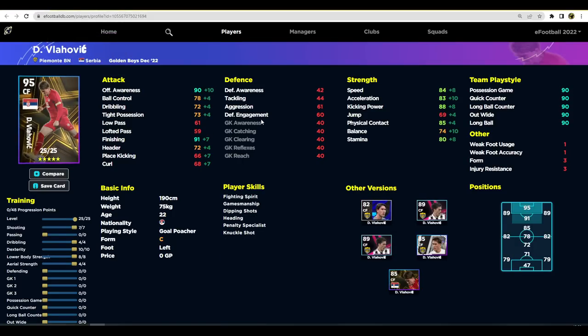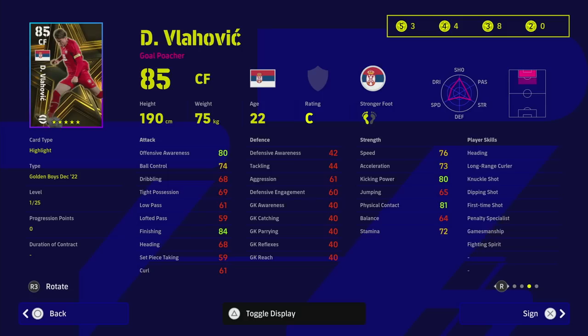Last but not least, we have Vlahovic — who plays like Cristiano Ronaldo circa 2018. He's got the offensive awareness, finishing, speed, power, all the player skills you could want — he's an absolute machine with unwavering form. The only slight lack is that blistering top-end speed, but you could bring him on in the second half similar to how I use Colak or Marientis, and he'll just cause havoc and score on sight.